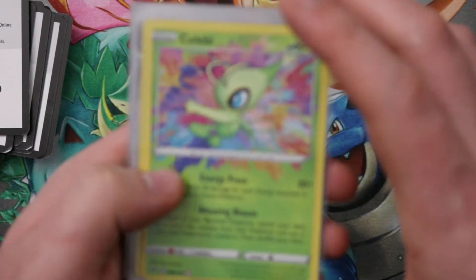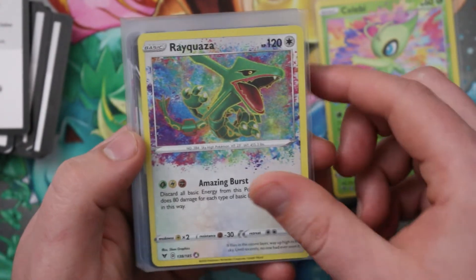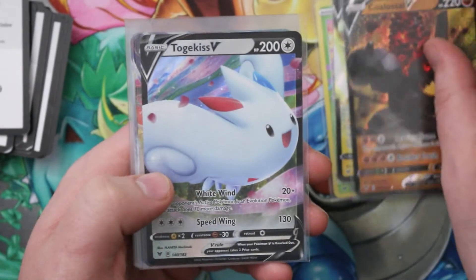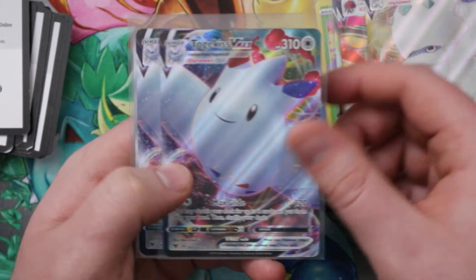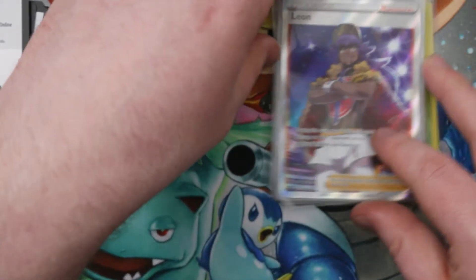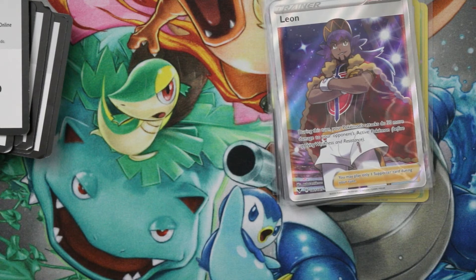Amazing rares: we got Celebi and Rayquaza — very cool. V's: we got Ampharos, Coalossal, and Togekiss. VMAXes is where it happened for this box: Orbeetle VMAX, Galarian Darmanitan VMAX, and two Togekiss VMAXes. And then we got a full art Leon — weird but very cool box. I don't know what to say, I'm just very confused by the whole situation.